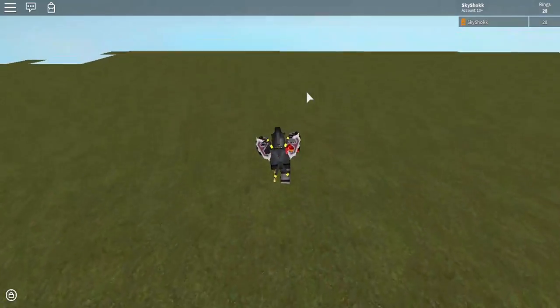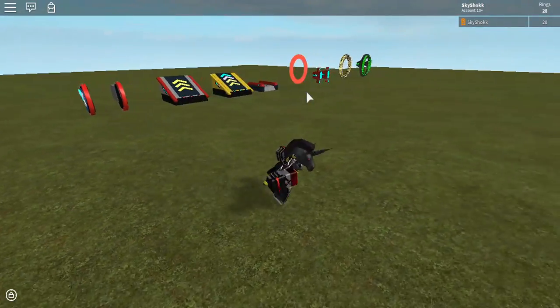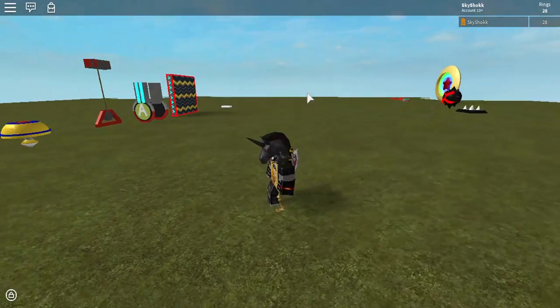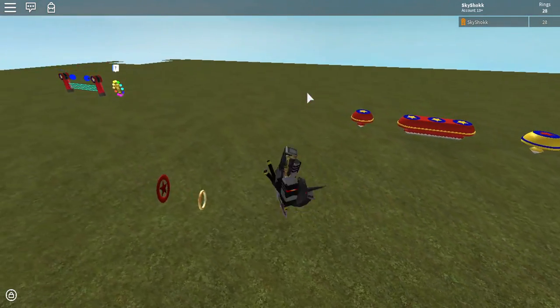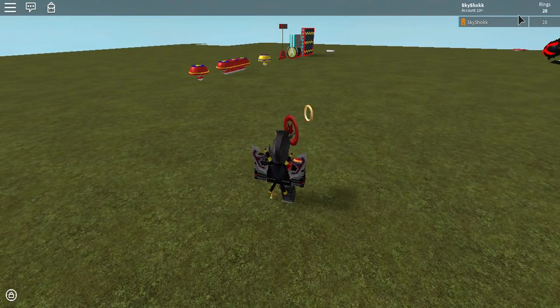I've been learning how to do animations and stuff, and what I've made so far is a little flip animation. I also made a script where you can collect rings, and also auto-save, so you never lose any.